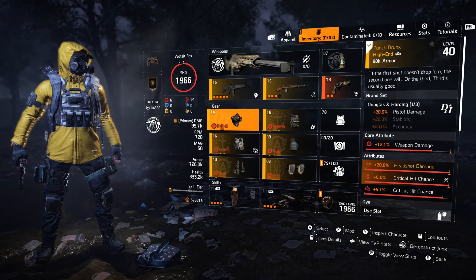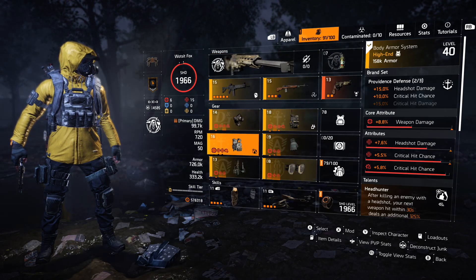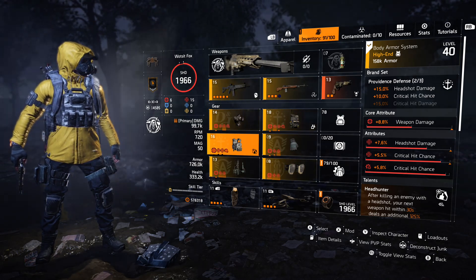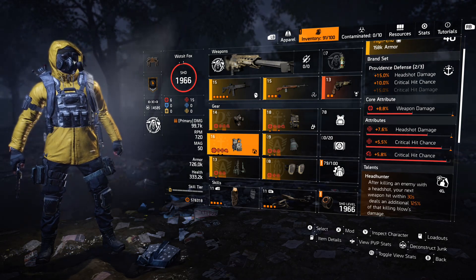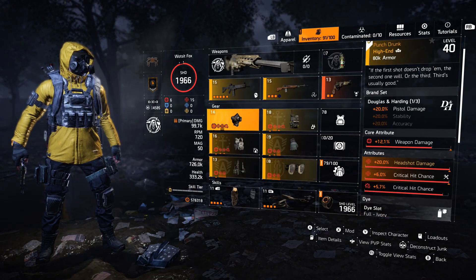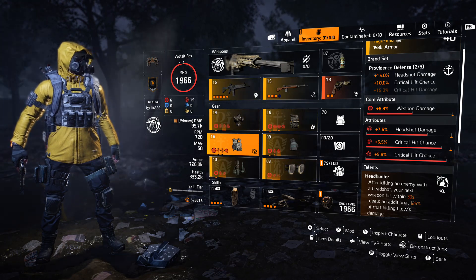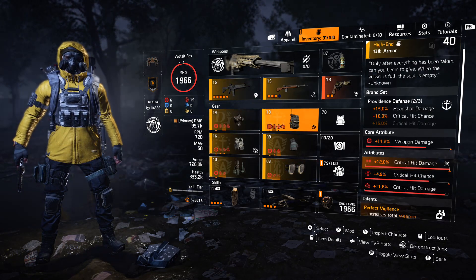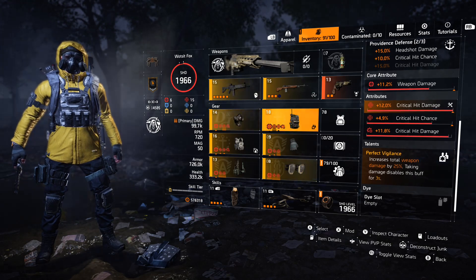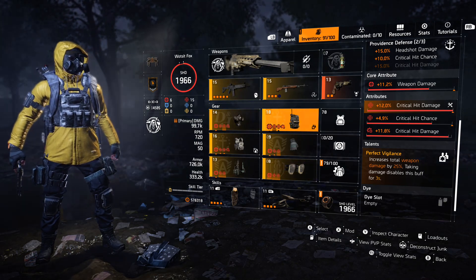I've gone for Punch Drunk because it's Douglas and Harding — that gives us 20% pistol damage. Remember to put the 15% pistol damage on your specialization. As of TU11 they're unlocking it for every weapon, but at launch this video is TU10.1 so make sure you've got that turned on. I've got a Providence chest piece with headshot damage and critical hit chance rolled across the board. Two Providence pieces because that's headshot damage and critical hit chance. The second piece is my standard DPS backpack — Perfect Vigilance — which is best in slot here, with critical hit damage and chance.